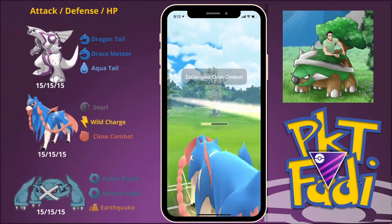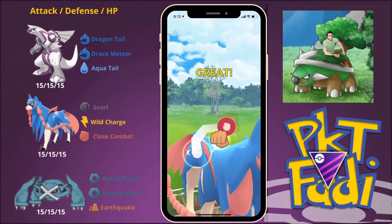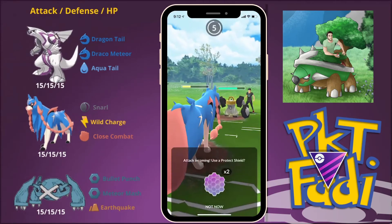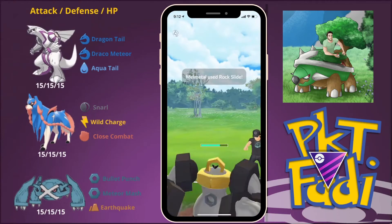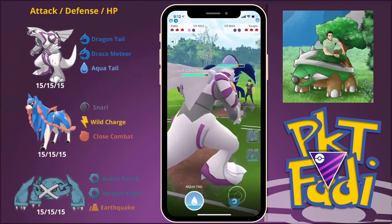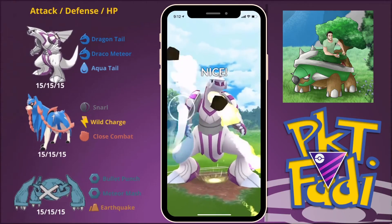So we are going to go for the first Close Combat here, which will be shielded, and the second Close Combat is going to go through. The great thing I like about Close Combat is it does not lower your attack — just lowers your defense. So it's not like Superpower, which lowers both attack and defense. Close Combat does a lot of damage but only lowers the defense, allowing you to just keep pumping out the energy. My opponent quickly swaps out into a Kyogre. The lag is so frustrating because it doesn't let you react lightning fast to movesets your opponent decides to use.